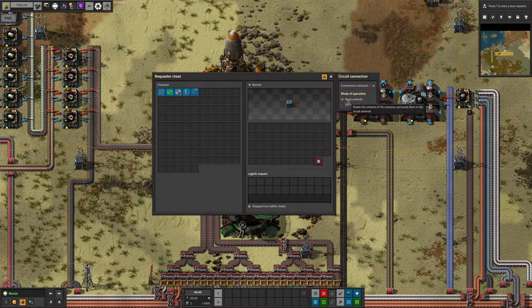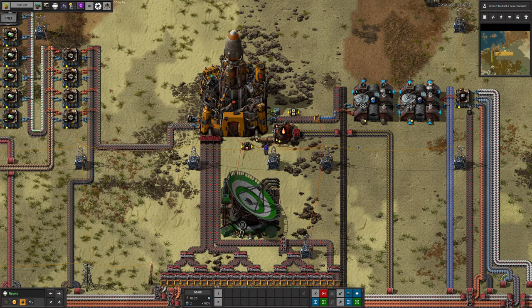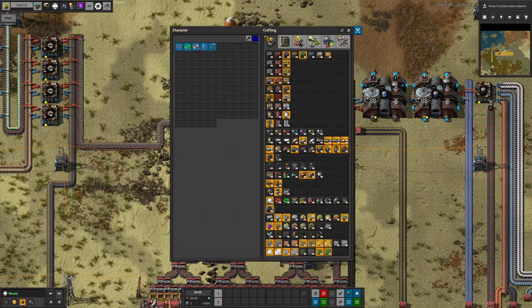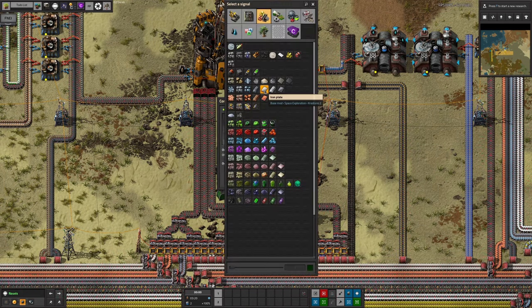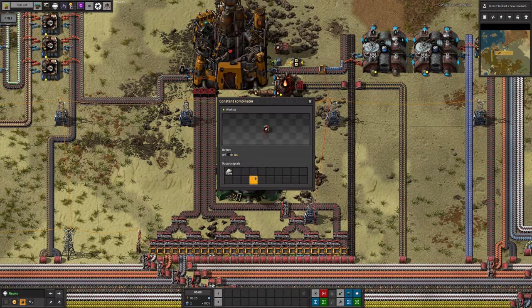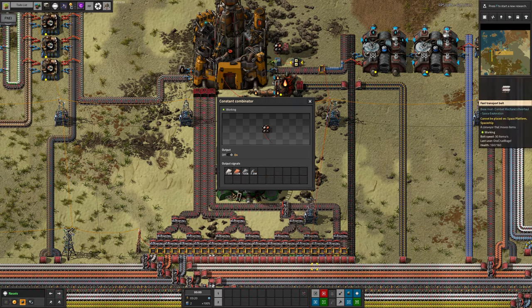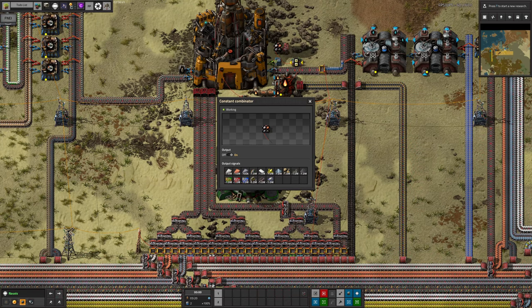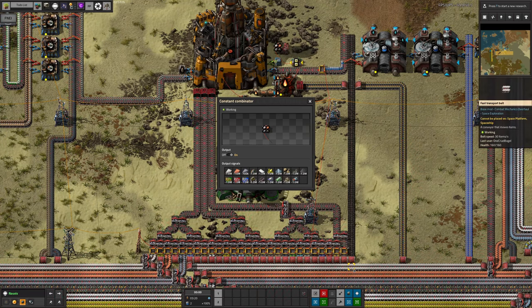Feed that into the requester chest, and set the chest to request from the circuit network. However, the chest will request a lot of resources that are better delivered by the bus, and we only want buildings to be brought in by logistics bots. So add a constant combinator, link it to the output of the arithmetic combinator. This constant combinator should have a very large negative quantity of all of the resources being brought in from the bus. This ensures bulk deliveries come through the bus, but the relatively small quantity of other items can still be delivered by bot.